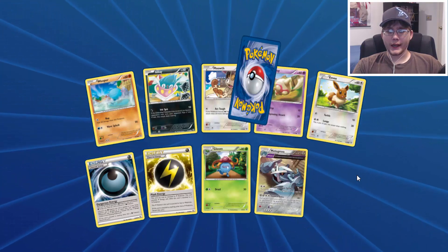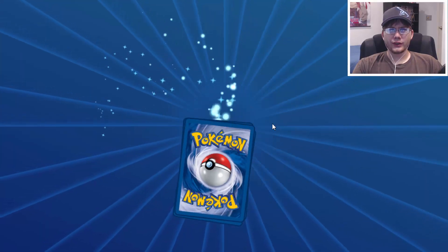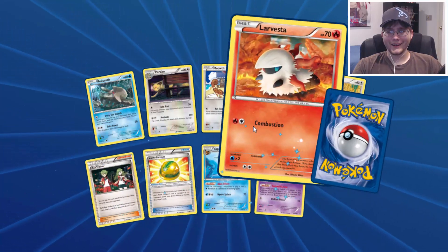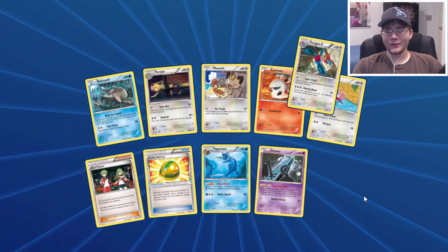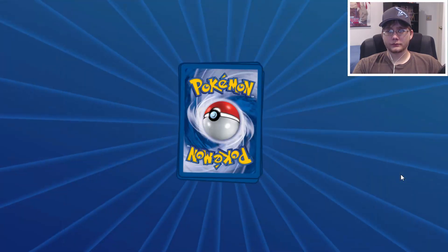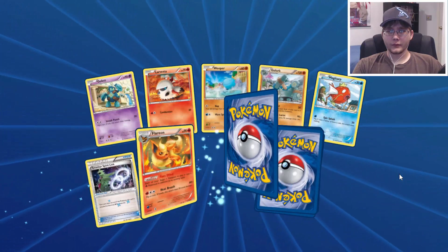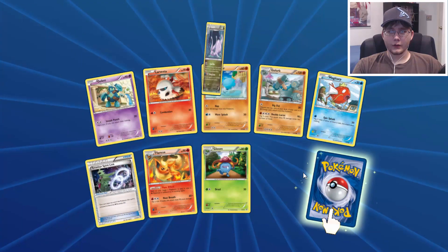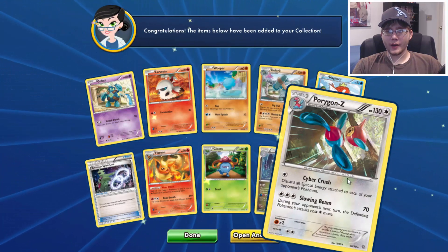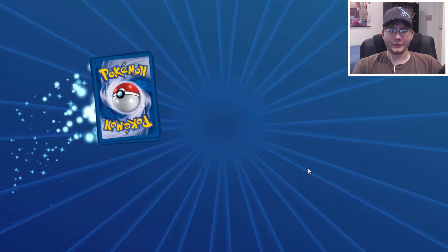We have a Metagross and a Gudra. I don't know if there's anything new unless it's like a Full Art or EX that I don't have yet. I'm not seeing any of the new icons. We get a Porygon Z — that's pretty good. Then we have Gudra again and Porygon Z again. A lot of doubles so far. Come on, give us something cool.